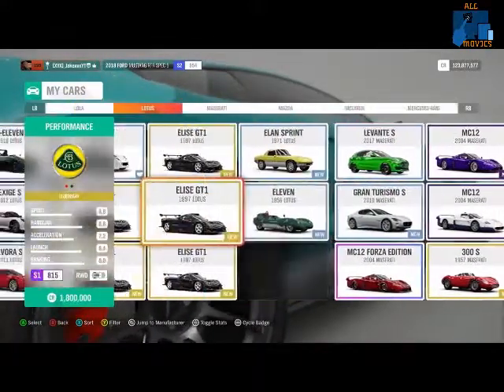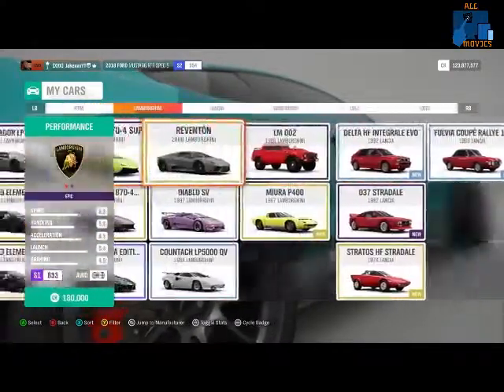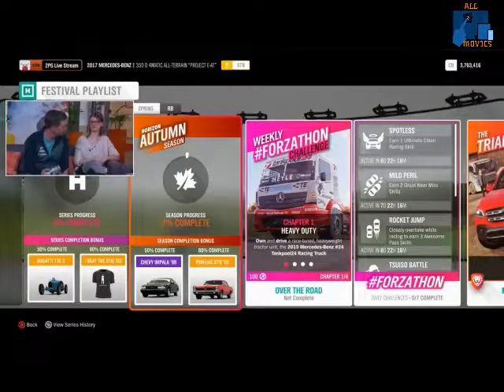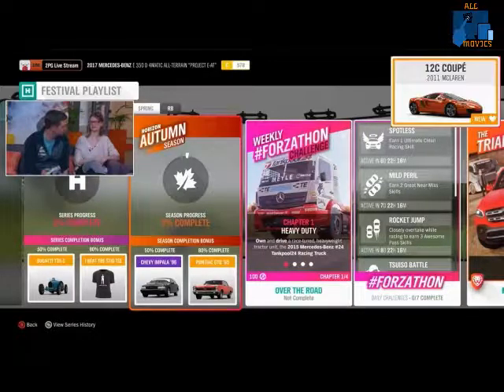For autumn, which is where we have some of the new vehicles: at 50% you can get the new Chevy Impala Supersport — that is one of the new cars. At 80% you can get the Pontiac GTO, which is not a new car but it's exclusive. Also in autumn through championships you'll have the possibility to get the Mercedes-Benz X-Class, the BMW M3 GTR, and the Nissan GTR 1995, which are old but rare cars. Another new car available in autumn is the McLaren 12C Coupe, available through a championship.